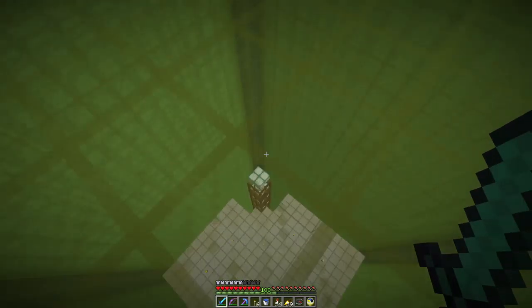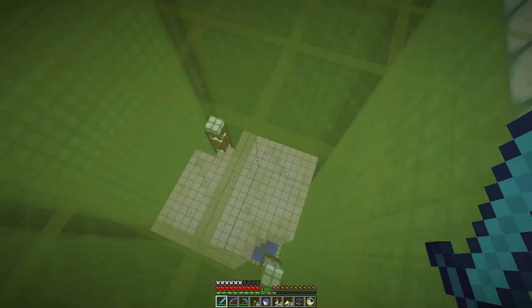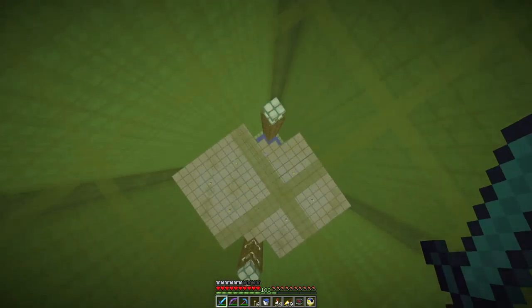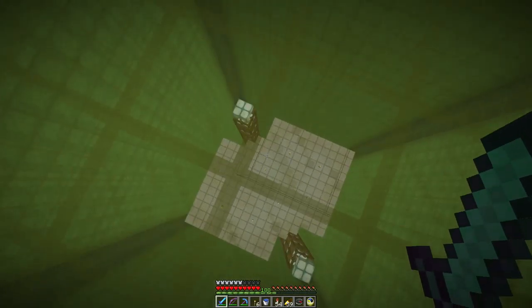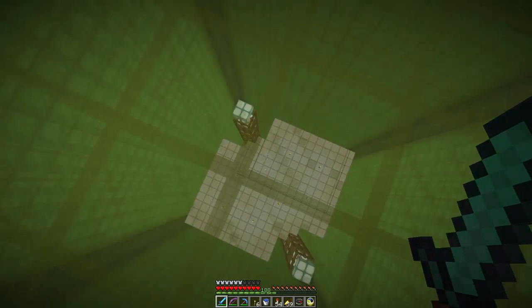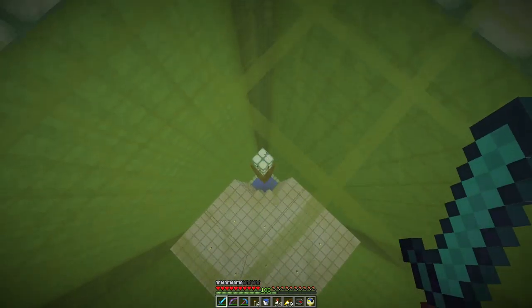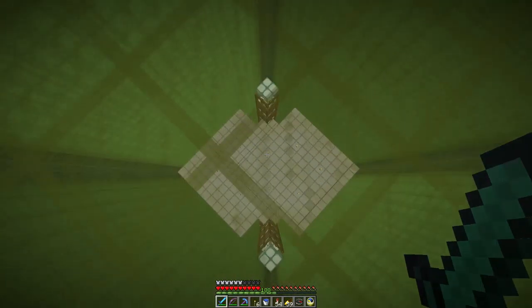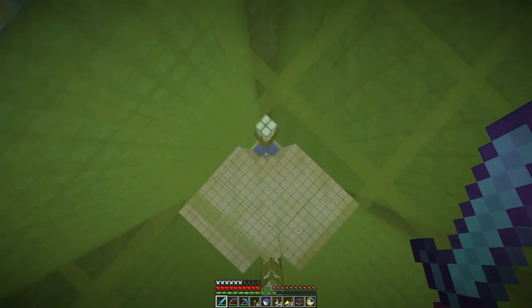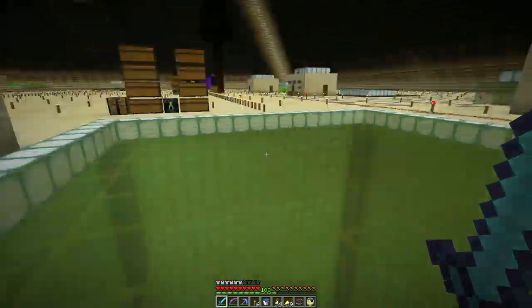I've got a halfway decent AFK spot right here on top of the farm, although doing a little bit of math I think it would work better if I could go up about 30 to 35 blocks. That would minimize any caves around here that I haven't gotten lit up. I'm good on the surface in all directions and the pyramid itself is over 100 blocks wide.